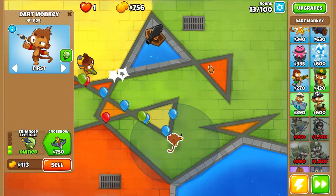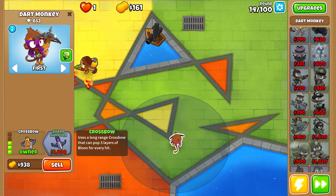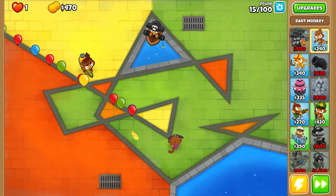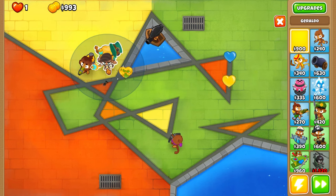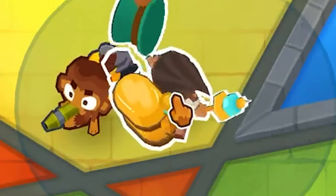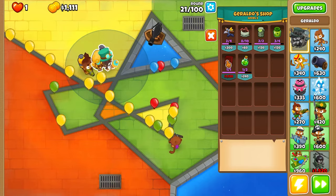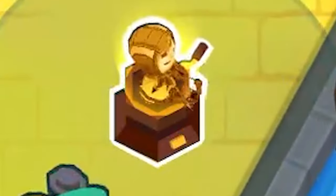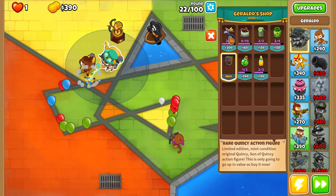Now we should have enough money for Crossbow. He shoots through three layers. I definitely need to get Geraldo down soon - I was supposed to get that action figure down quickly but that did not happen. Let's place Geraldo down right here just to help out and get some damage off. We have to wait 840 cash. Let's get that quickly - there we go. I did get the skin so this guy looks sick. I can get Sauda down too to help us out even more.